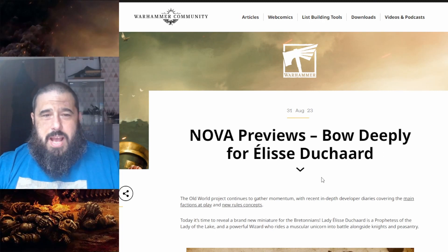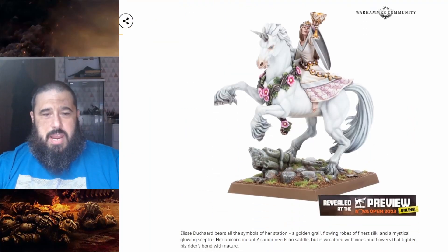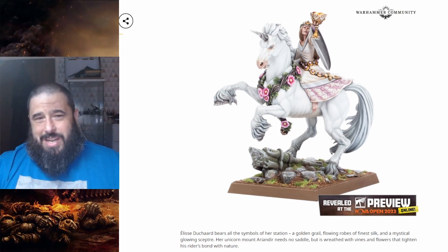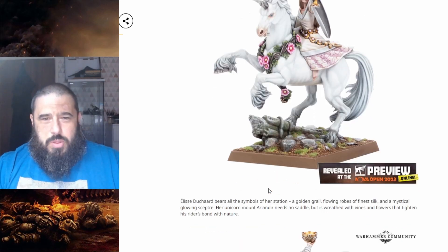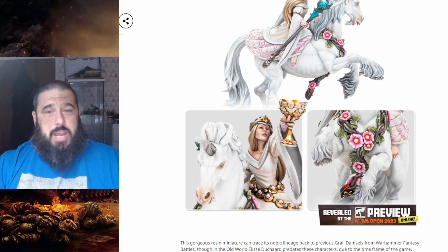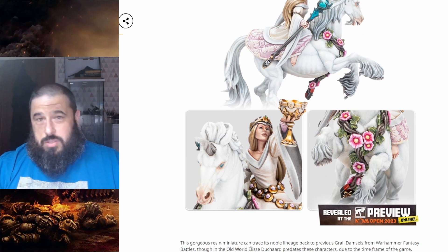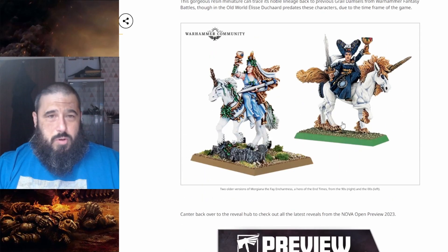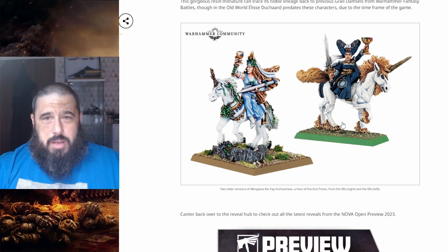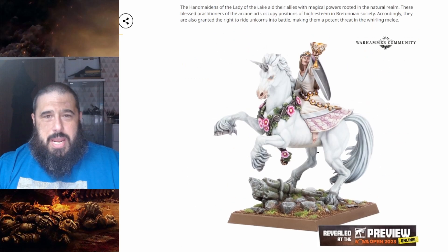So we've got the Old World here, and this is it — we are getting essentially a wizard-type model. I believe there are some of the older sculpts. She is really nice, it's a beautiful sculpt. I really love the flowers. It's a beautiful model and it's definitely a nice update from these old Duchess, the Grail Damsels. So yes, it's pretty cool, I like it.